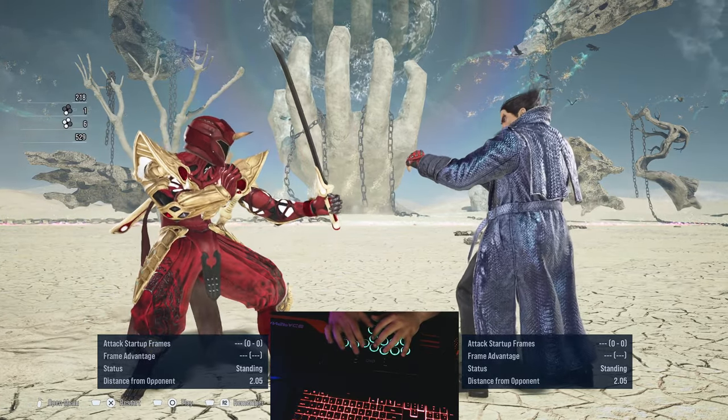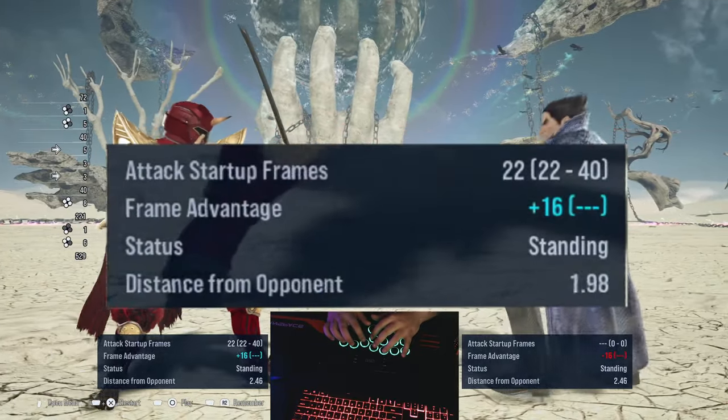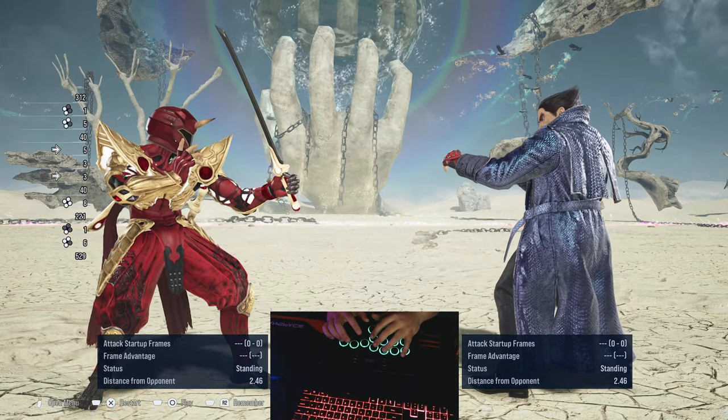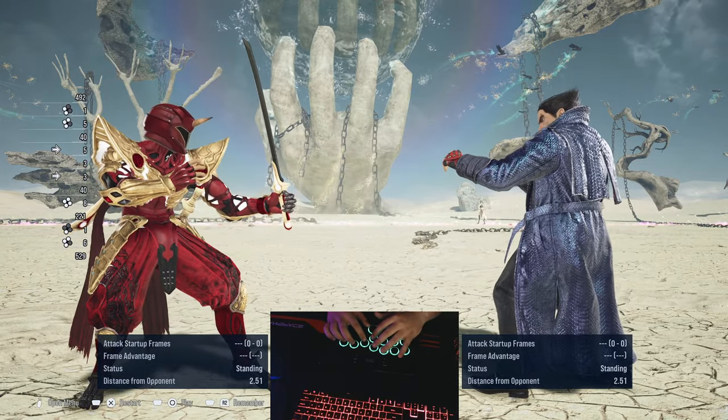On a counter hit, the move is plus 16 if you use it against the opponent before they use an attack. When you get the counter hit in general, you get plus 16 no matter what.